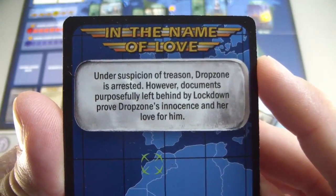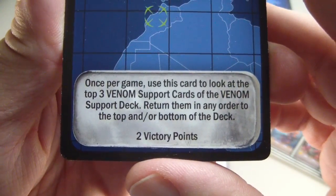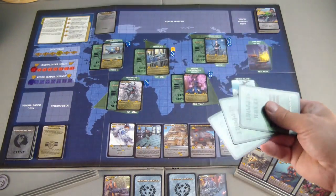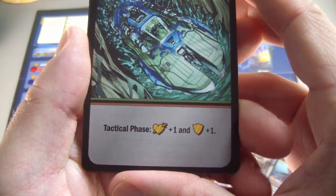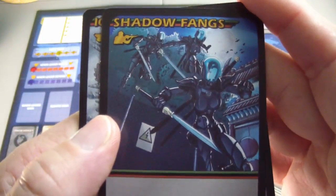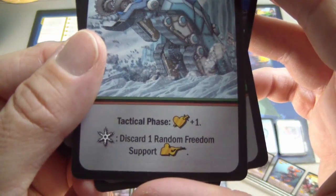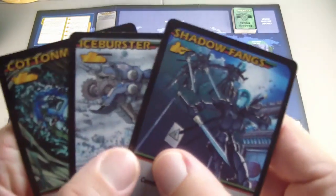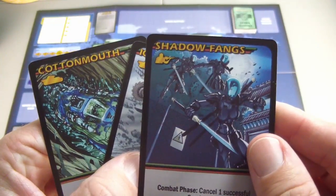Before I select a Venom leader to attack, I'm going to use my 'In the Name of Love' card - once per game, use this card to look at the top three Venom support cards and return them in any order to the top or bottom. There are only three left. The Cottonmouth gives plus one to both - definitely put that on the bottom. Shadow Fangs cancel a successful die, and the Ice Burster adds health and discards a random freedom support if in the Arctic. I reshuffled the Venom support deck.